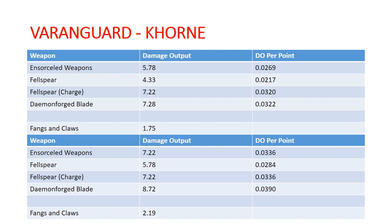Tzeentch doesn't have any offensive buffs from the auras of Chaos — those are all defensive-oriented. You can get reroll ones to save out of Tzeentch, which is uncommon right now. With the three-up save on the Varengard, that could be pretty valuable. With a command point, you can get them on a two-up save rerolling ones, which would be very difficult to punch through. A three-up save going to a two-up save with a command point is also really good.